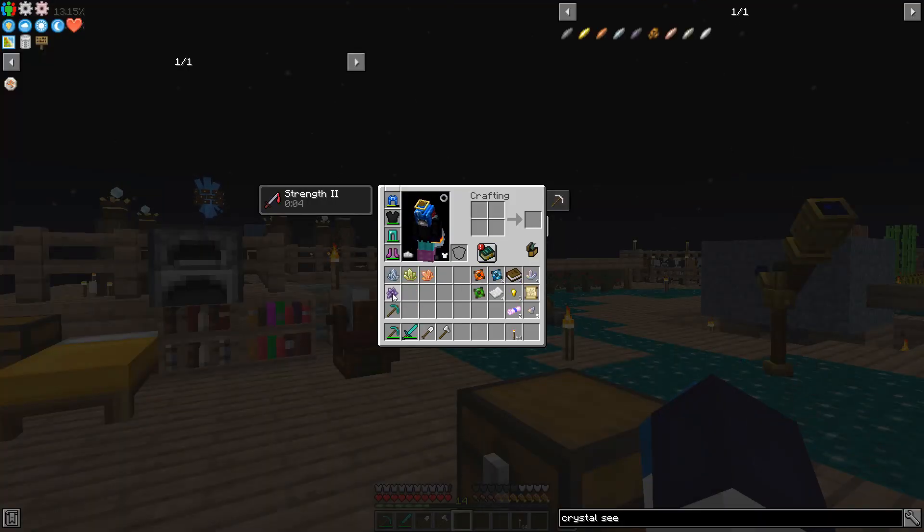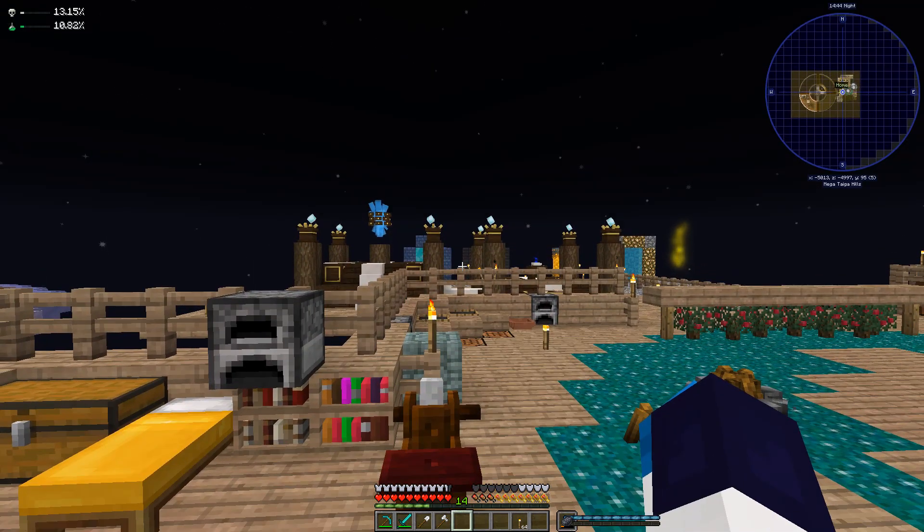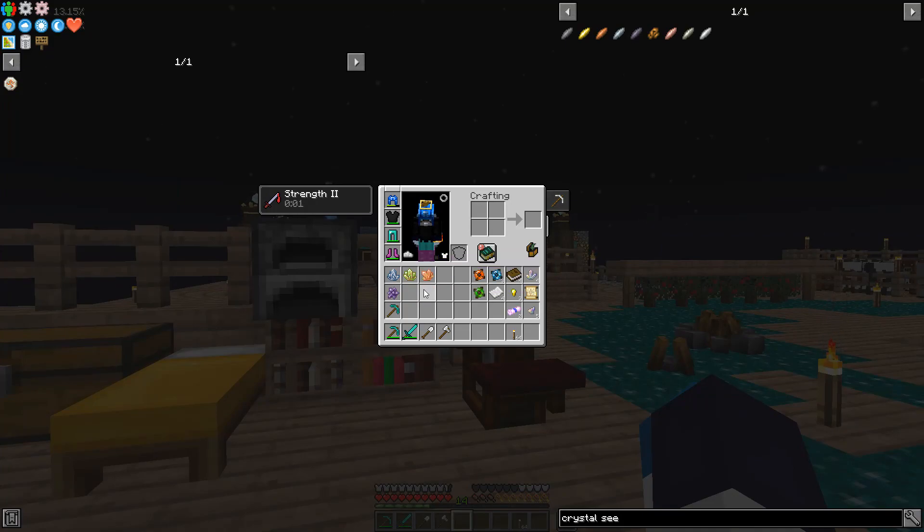We finally have a dark crystal, guys. Full disclosure with you guys — I had to go into creative mode to fly around the Everdawn. That's where I did most of the searching. I went through literal hours of walking around, and this was what I managed to find — literally three different types of crystal, and one of them wasn't dark crystal. So if you're very lucky, you'll be able to come across a dark crystal pretty easily and pretty early. However, I wasn't, so I went into creative mode and just flew around.